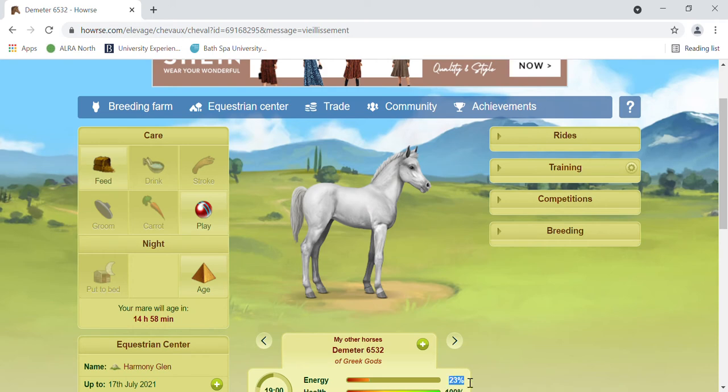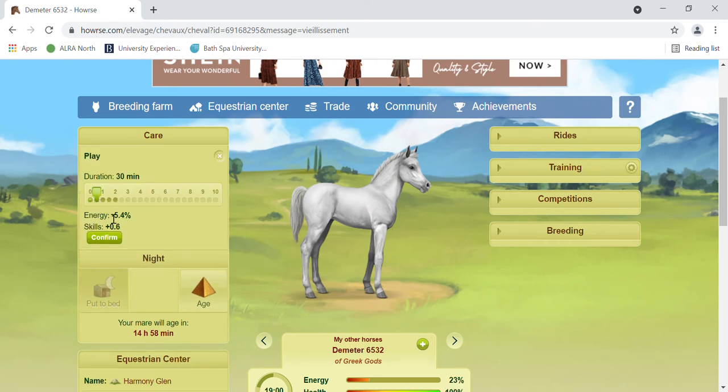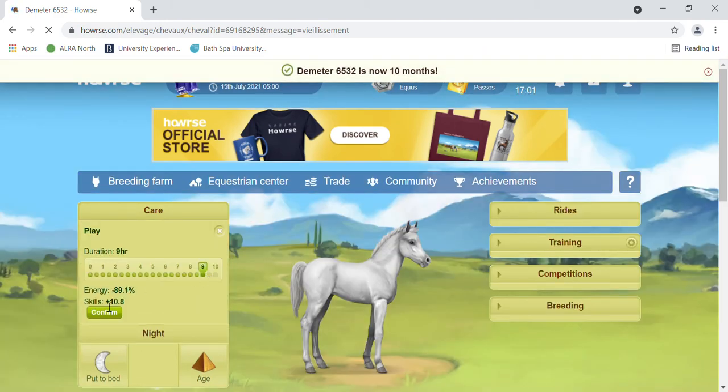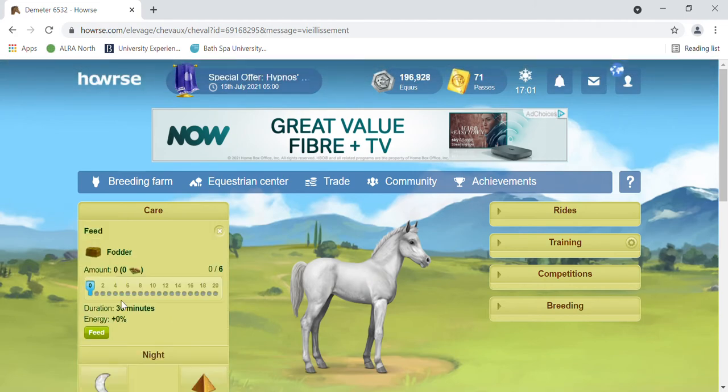You can see here that my horse only has 23 energy, and if we were to try and play again that would take up five percent of our energy, which we can't do. So we're going to leave it at that, age again, and repeat the process.